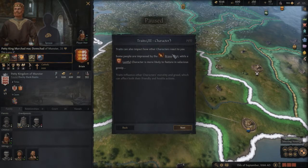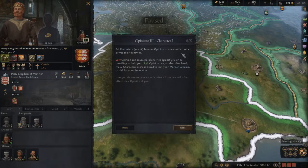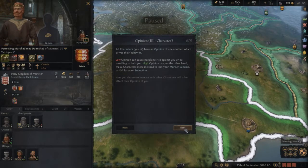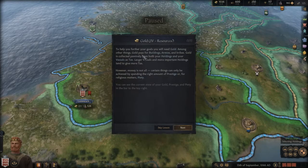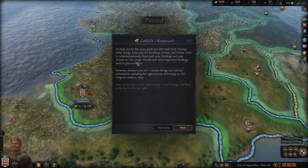Traits also impact how other characters react to you — characters are impressed by the brave trait, while a lustful character is more likely to feature in salacious gossip. All characters have an opinion of one another, which drives their behavior. My son Brian has a 47 opinion of me. You will also need gold — gold pays for buildings, armies, and bribes, and is collected passively from your holdings and vessels as tax.